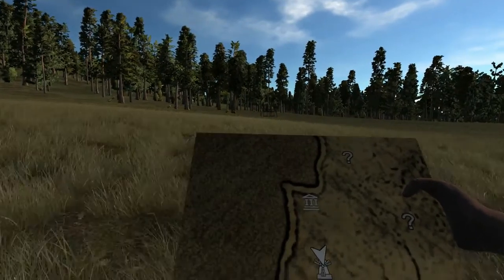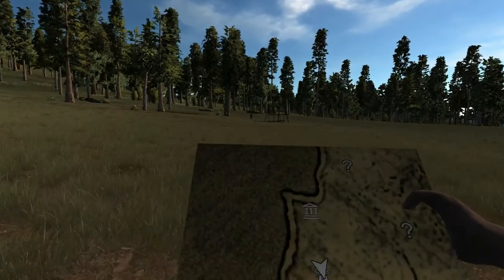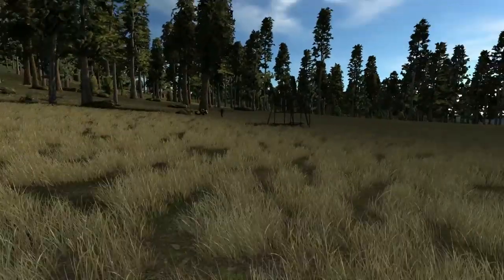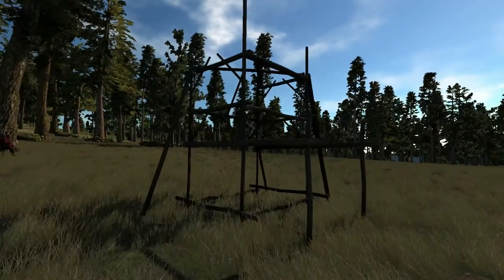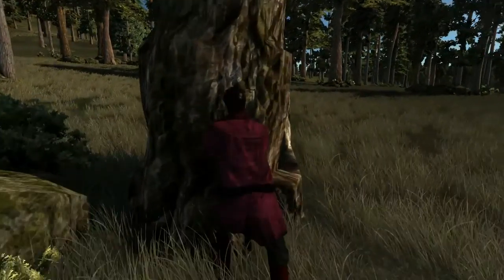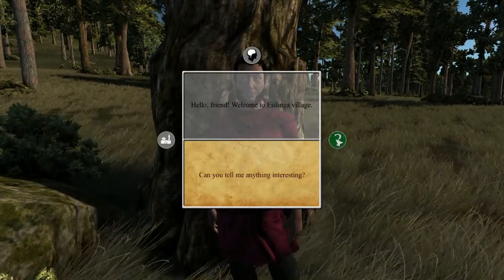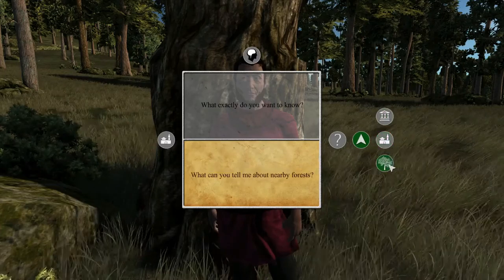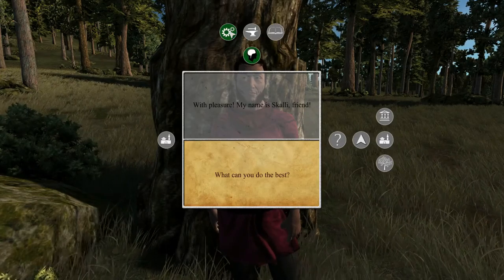Look at this — it looks like a settlement or the start of one. I'm not sure why this guy would be building in the middle of nowhere. Is this a windmill or a house? The owner is Scally. Let's click on his name — hello friend, welcome to Scally's village.